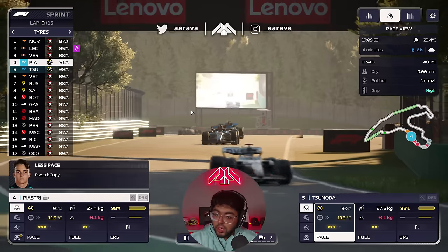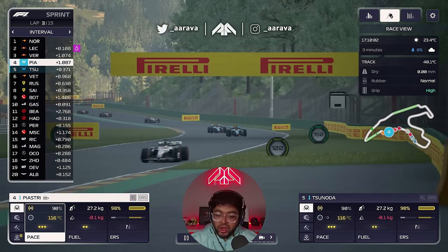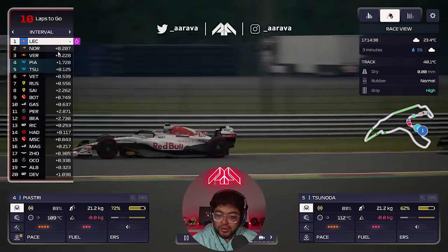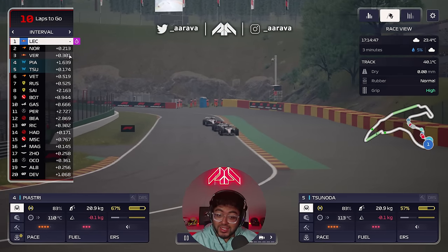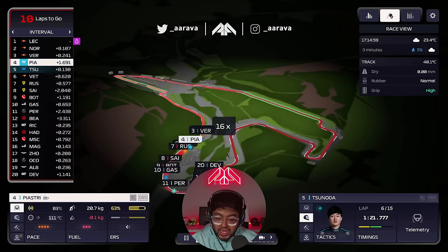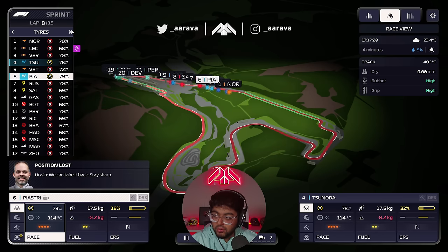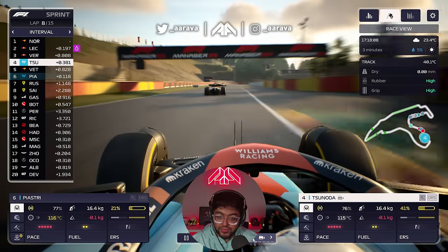Tire health is still in the 90s, which is decent. I'm hoping laps 10 onwards — the last five laps — is where we can operate at a higher level on the mediums. We need a bit of deploy to get back within DRS range of Verstappen. Then at lap 10, the game reveals Leclerc has overtaken Lando Norris for P1 without us even seeing a replay. Piastri is a bit slower than Sonoda, so I let Sonoda by.